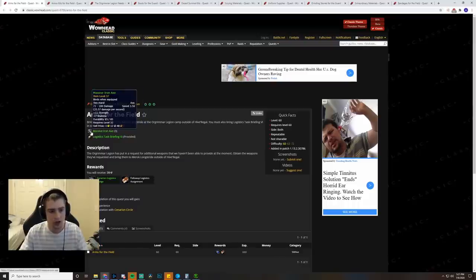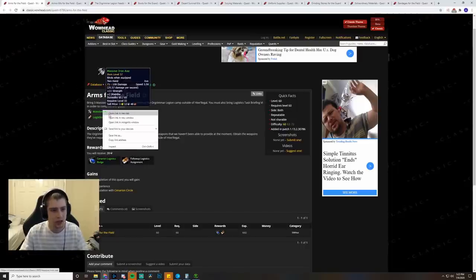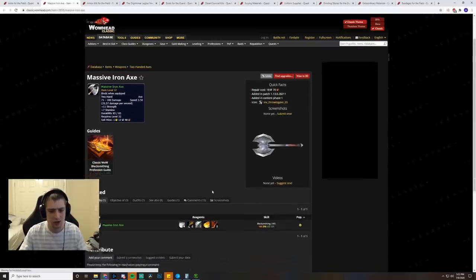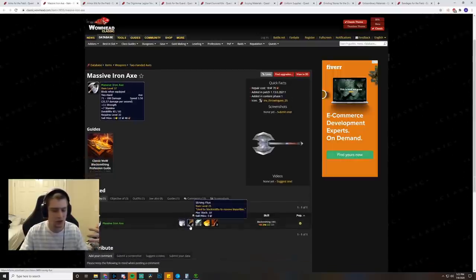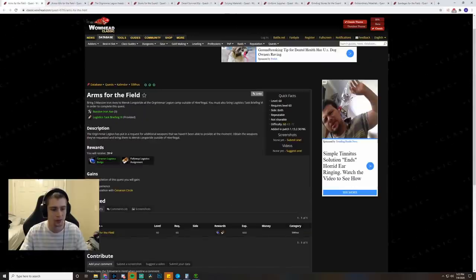For the first Logistics quest, it's three Massive Iron Axes, which can be made by Blacksmiths. The materials are iron bars, strong flux (bought from a vendor), heavy grinding stones, gold bars, and heavy leather. None of these materials are super expensive, but if everyone's buying them off the Auction House after AQ launches, they will be expensive. So proper prepping will save you a lot of gold.